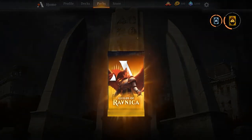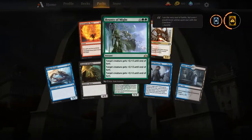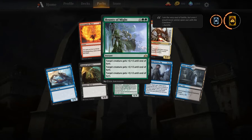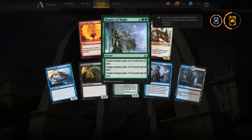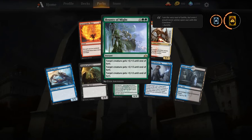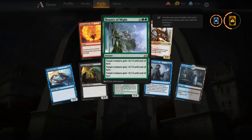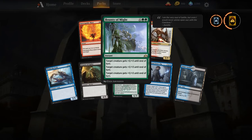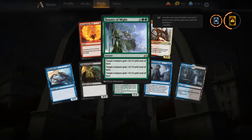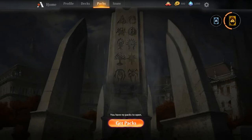Last Guilds of Ravnica pack — let's see what we get. For our rare, Bounty of the Might! This card is going to end games — in sealed, draft, limited, and even in tokens decks, a one-of is not bad. This represents nine damage for six mana. Not a bad card to end on! That's the open beta pack opening, guys. If you liked the video, leave a like, comment, subscribe, and share. See you next video!